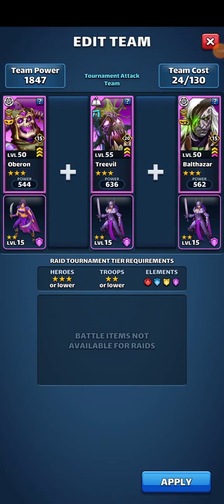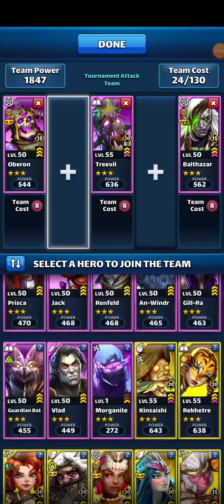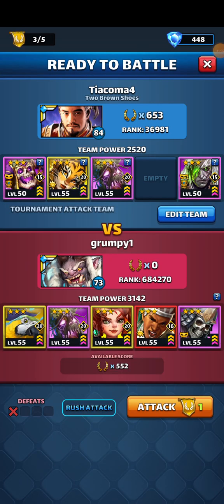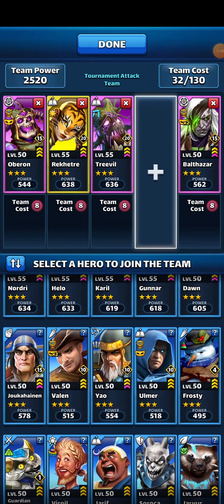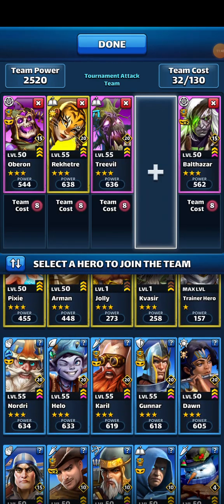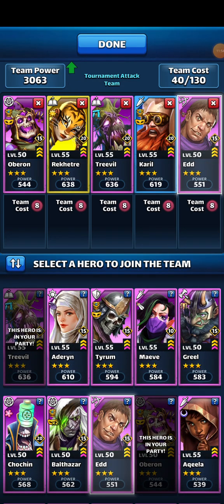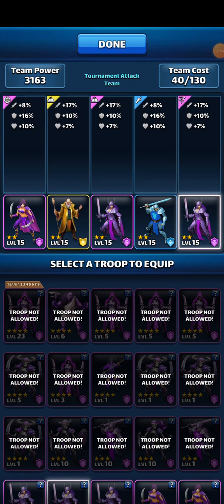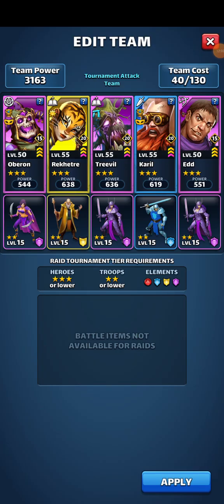All right, so we move on. We need a boosted healer. Let me see who we have. Oh wait — I have two heroes that do poison damage, so let's not do that. What's his defense? 517, 522 — pretty much the same. Most of these heroes have very weak defense.